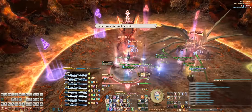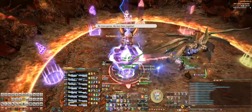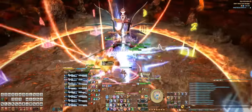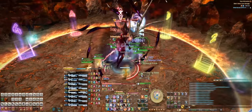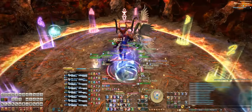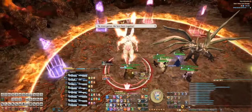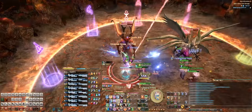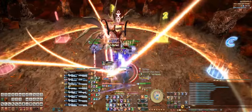Both Ifrit and Garuda come down and everyone will get a buff where you can only hit one and not the other. The debuffs will go on two teams consisting of a tank, a healer, and two DPS. We found out that these debuffs will spawn on the folks who are closest to either Garuda or Ifrit. It's the exact same mechanic the twins had in O12S, where the party needs to split up and hit their own boss.